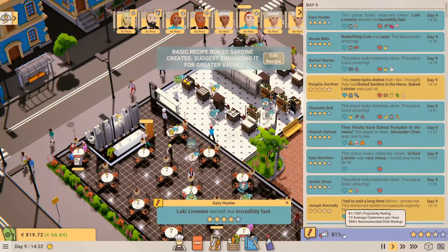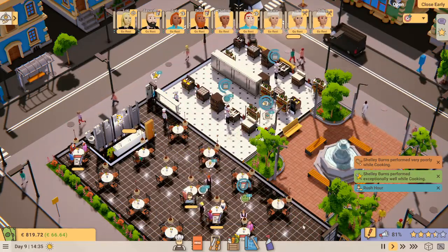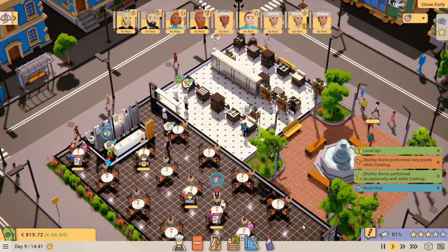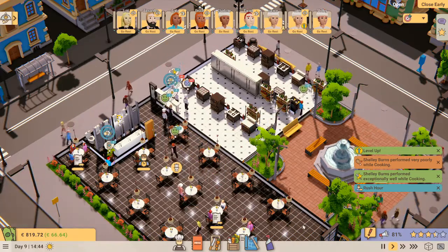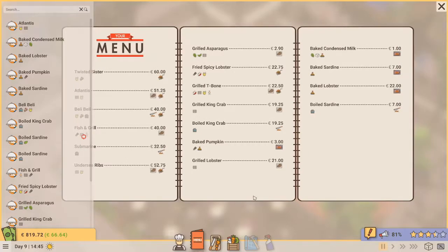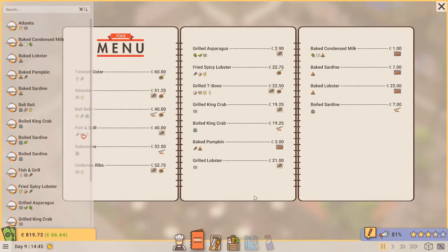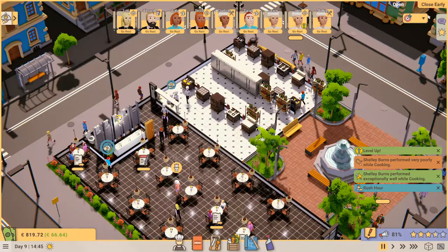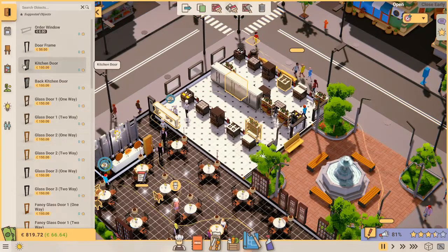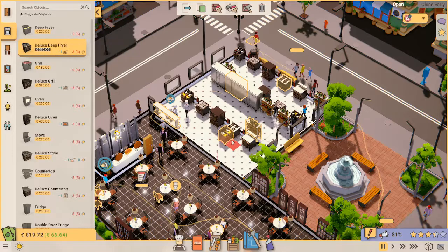Menu customization is huge. You not only can control what recipes are on the menu, you can adjust the price, and you can even create new recipes and add them if you want. When customers are requesting something that's not on the menu, the game provides you with a basic version of that recipe which you can add to the menu and then further enhance if you want. With staff, as they improve their skills they earn different perks which makes them more efficient or more useful, or both — it depends on which perks you get offered and which ones you choose.